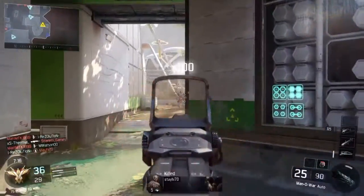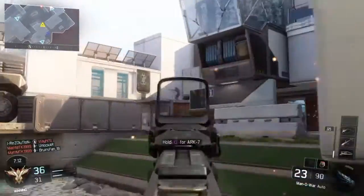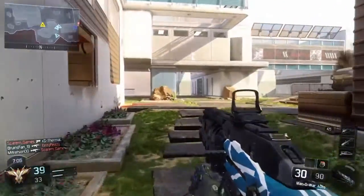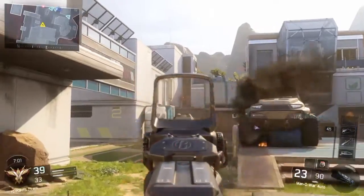Right there is another specialist — that's the Outrider. It's a bow, and it shoots explosive arrows. That thing is ridiculous because you can just spam the arrow a lot and it's just grenades blowing up everywhere. It's pretty hectic.